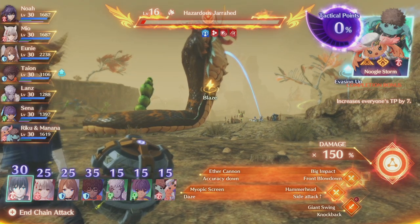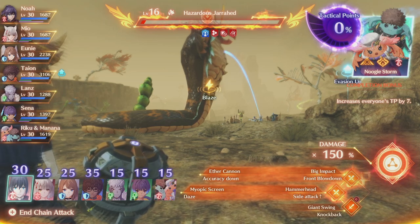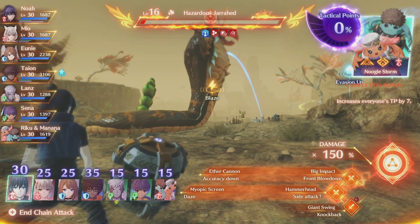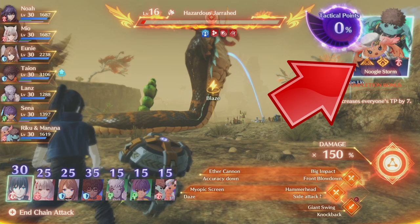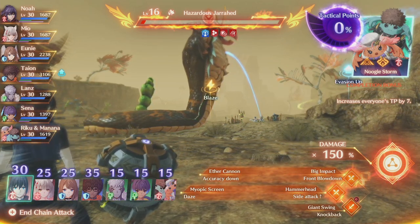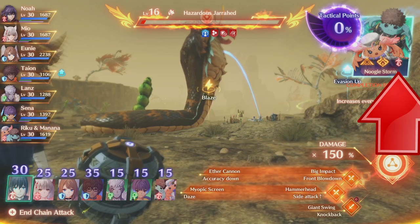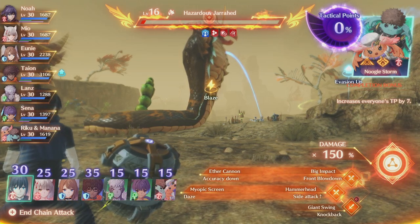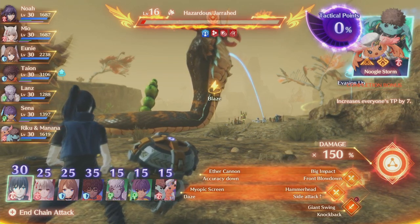Once you pick a character, they will give bonus TP as well — always more than the base number, based on a variety of factors. For example, if they match the card type. Noah is an attacker, and the card I picked for Riku and Manana is also an attacker card. If those two match, it'll give a bonus 10 TP. So in this situation, Noah will give at least 40 TP guaranteed, but it'll be higher because there are other random factors like whether the attack was blocked or whether Noah was at full HP.